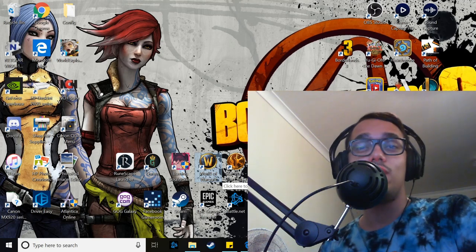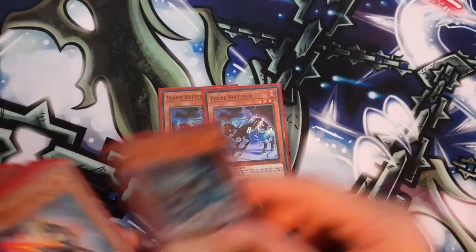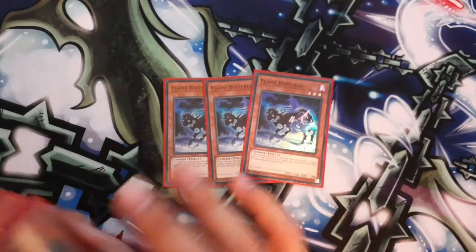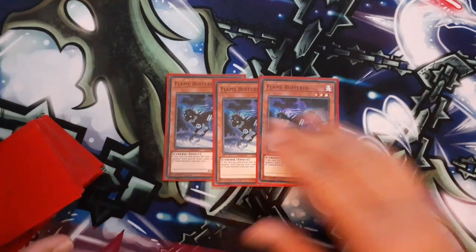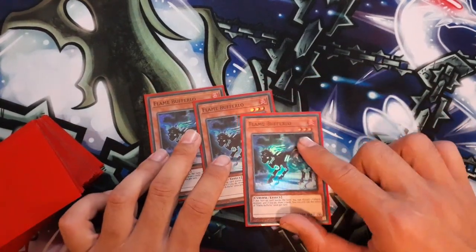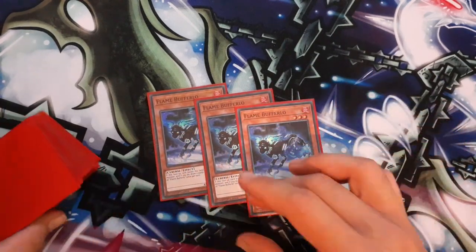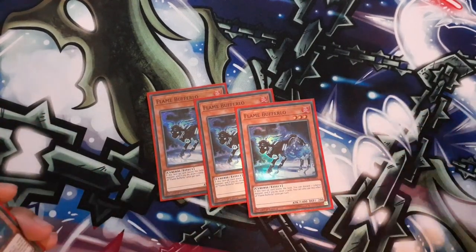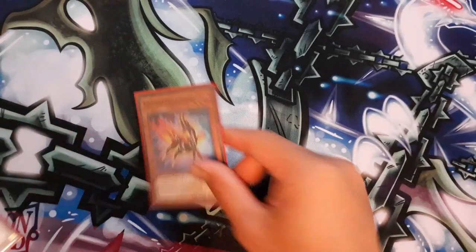I don't want to spend too much time talking, so let's get straight to the main deck profile. I'm playing 3 Flame Bufferlo — a very amazing card in Salamangreat. Any build you play, pure or mixed, it's just a crazy card. Being able to chain block, discard and draw off the Borrelia add is just crazy. It really helps you dig for more combo pieces or blowout cards to win.